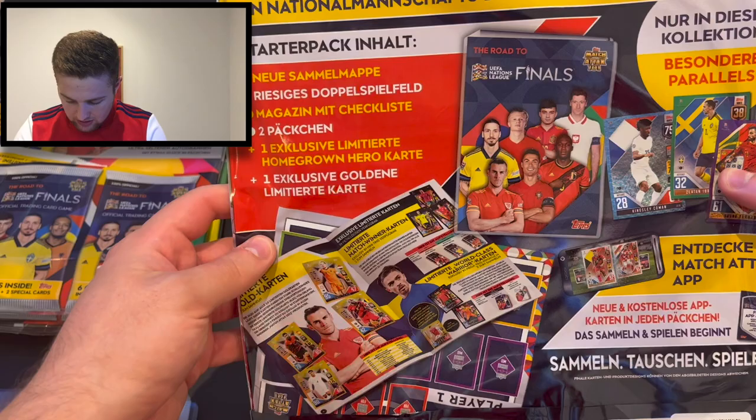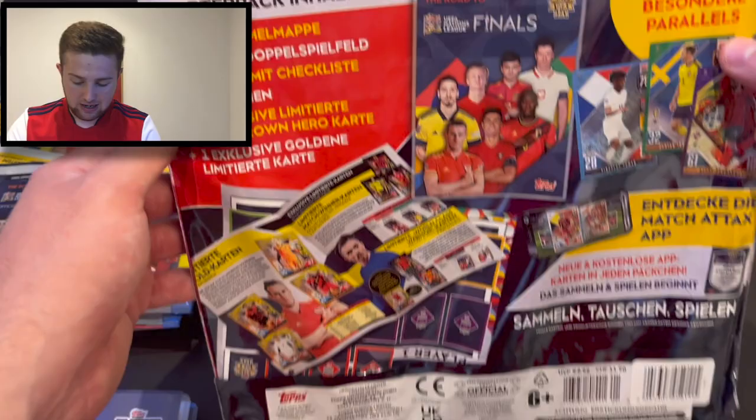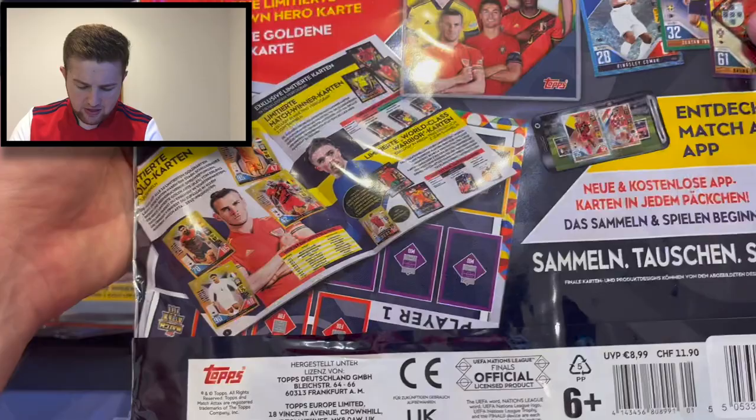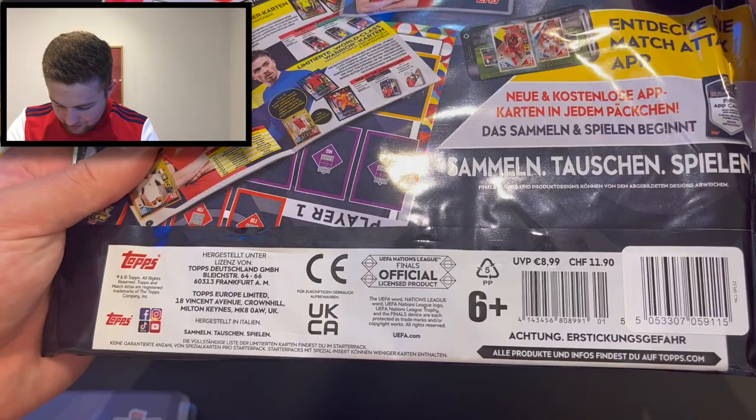Let's start by opening our Germany starter pack. In terms of what you get, you get two packets, one exclusive homegrown hero limited edition card, one gold limited edition - Haaland is a gold limited edition in all of these, but the homegrown hero is the one that varies. You also get the magazine, checklist, a new binder, and play pitch. We'll show you the checklist and check the binder inserts.